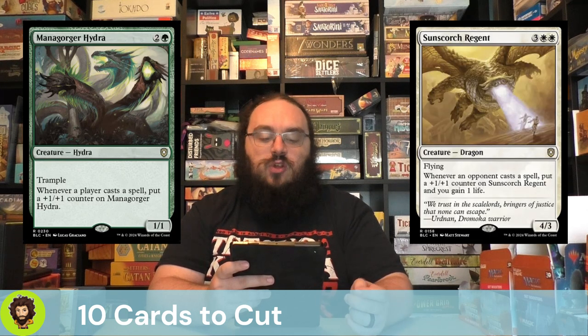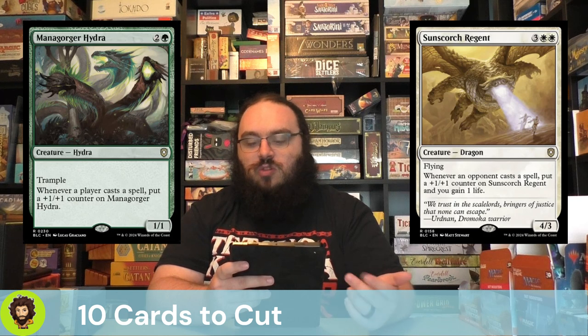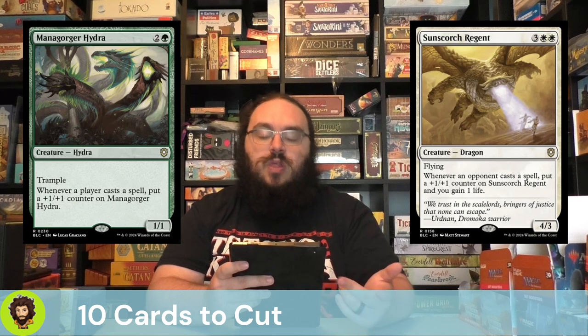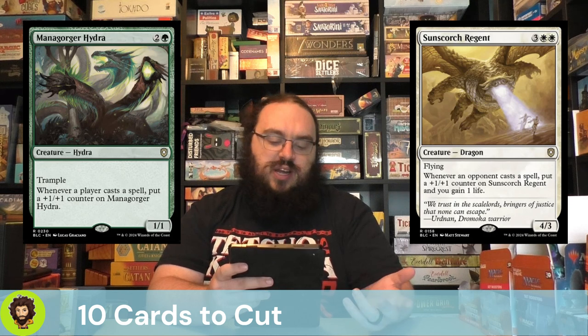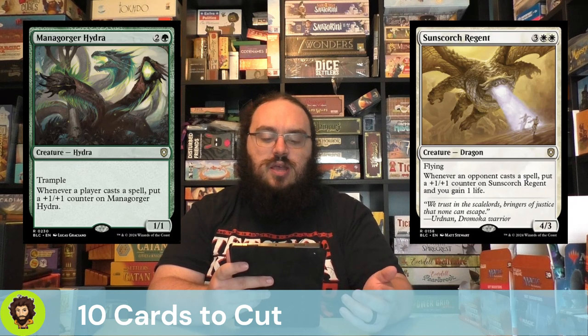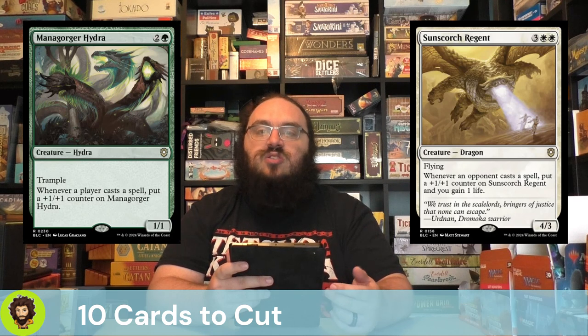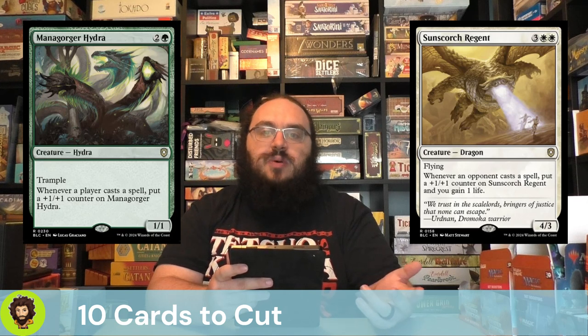Sun Scorch Regent is gonna follow up that Hydra. They are a 5-cost Mono White creature — a 4/3 with flying. Whenever an opponent casts a spell, it's going to get a +1/+1 counter and we're going to gain some life. It kind of technically falls into the +1/+1 counter strategy that Miss Bumbleflower has, but I think we have better +1/+1 synergies we could add to the deck that are more beneficial than just this one creature getting a buff.